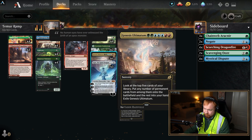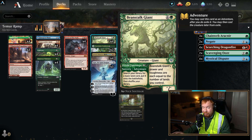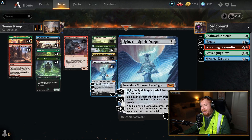Beanstalk Giant's sorcery adventure side is ramp — search your library for any basic land, put it on the battlefield not tapped — that can be key. We also have Turntimber Symbiosis, four Genesis Ultimatums, and three Ugins.